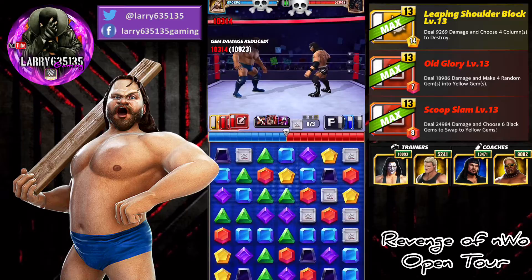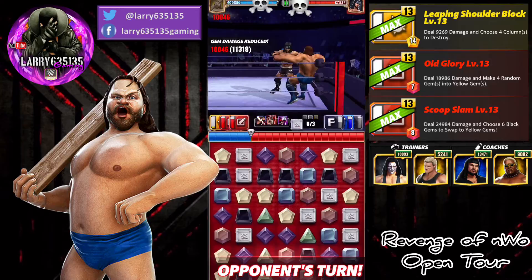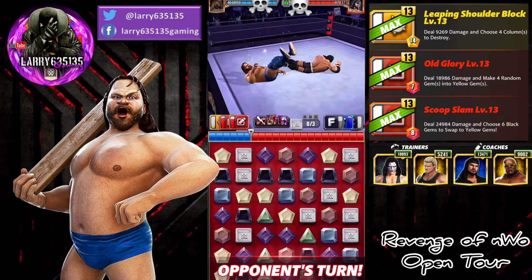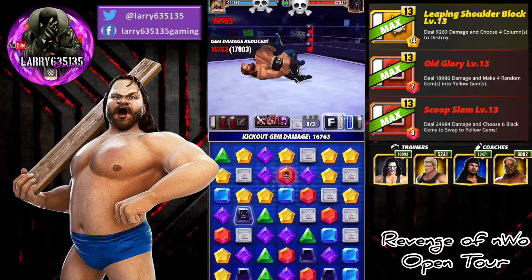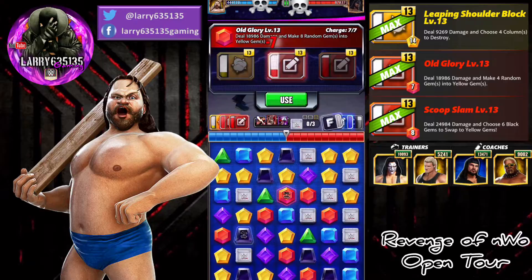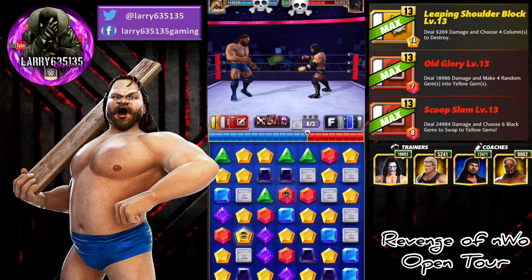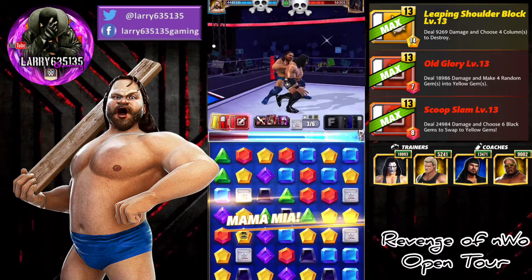We did not get a red match on turn one or turn two, so we're going to be dependent on Sting to help us out here in this first match. We get hit by the missile dropkick and suffer an early pinfall, but we get out no problem. We run the Old Glory, which generates eight random yellows on the board, making a nice little cascade and getting some red and some yellow in the process.